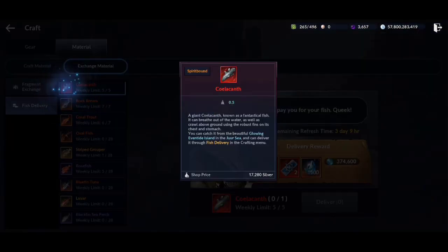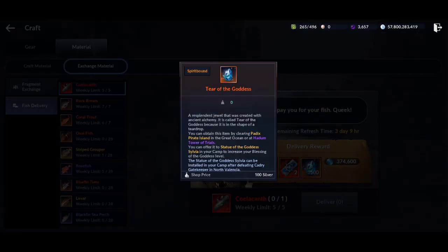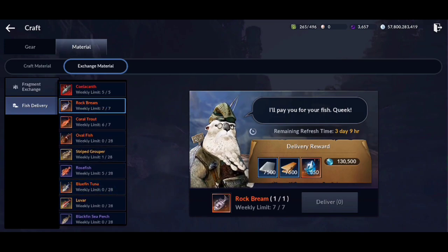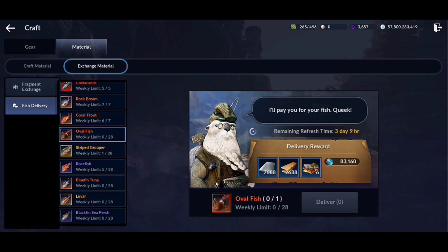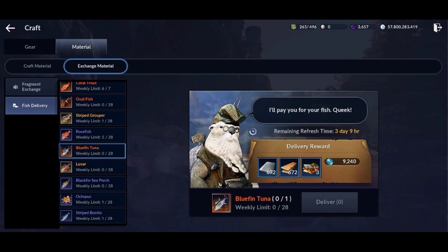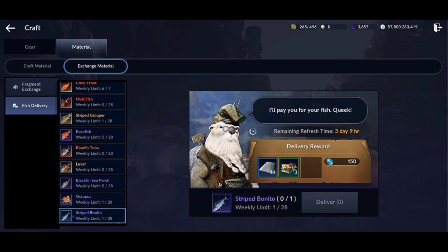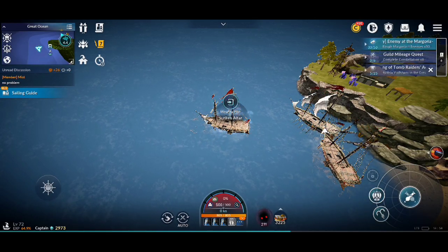You can also do fish delivery quests which give you a lot of rewards. You can obtain the first 3 fishes from eventide isles only, and the others you can farm from the normal ocean map. You can get a lot of good items by doing these fish delivery quests. The fish delivery list resets every week, and the quality of fish and the rewards you obtain depend on the tier of zone you have unlocked.